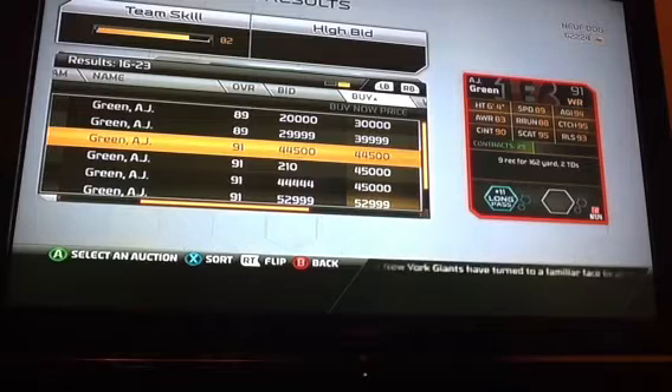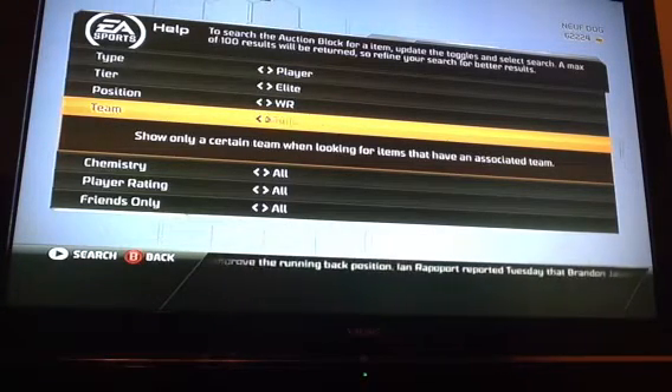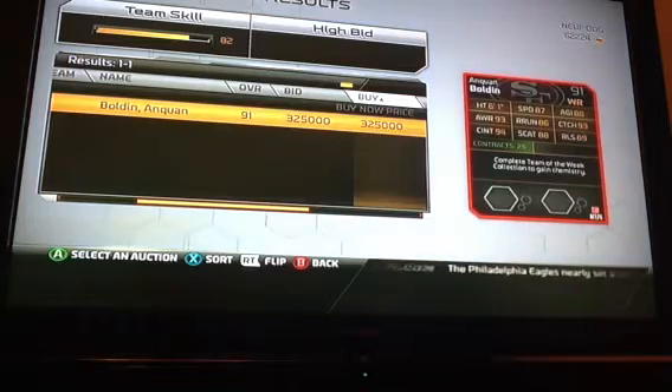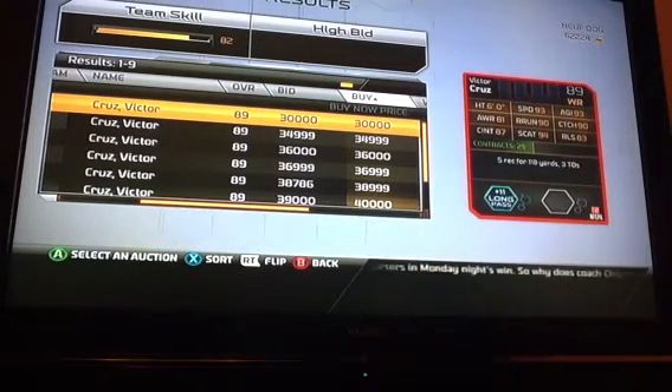Next up is Anquan Boldin - he had a nice game. This is the rare one; he's in that collection. He's going for 325 coins. Some people aren't really going to use him but they might need him for the collection upgrade. Then we've got Victor Cruz - 89 overall for 3K. That's pretty nice speed for Victor Cruz, and he's got long past chemistry too. I'm liking these long past chemistry guys - I might keep him.